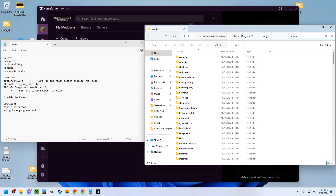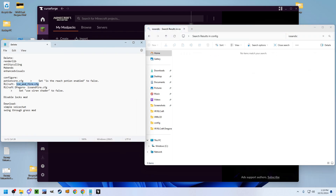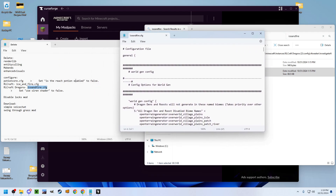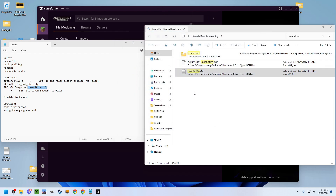You then want to change the Ice and Fire configuration file. In regular RLCraft it's called Ice and Fire configuration with underscores, but if you're on RLCraft Dragora there are no underscores. Open it up, disable the Siren Shader, and make sure you save it.